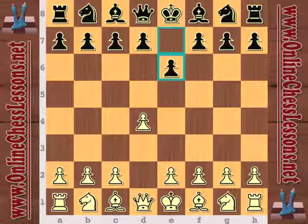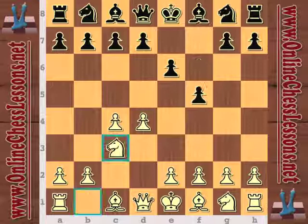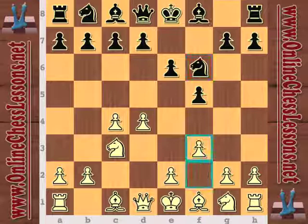Opening with d4, e6 — a very flexible move that can transpose into almost any variation — and now c4 and f5, going into the Dutch Defense. A very aggressive opening; you don't see it too much at the top level, although every once in a while you see Nakamura bust it out. And f3, so white is trying to establish a very strong center with e4.